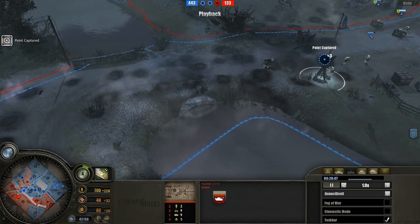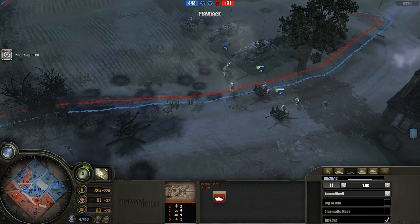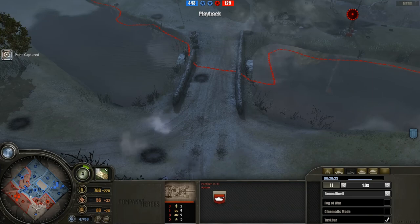We've had quite a lot of losses from the PE and quite a lot of losses from the Americans as well. I would say this game is still up for grabs. Obviously there's a heavy presence of anti-tank in the center to combat all these tanks, the Panthers and so on. But there are still 2 Panthers on the field - on the left-hand side and on the right-hand side. So I'd still say it's quite open to debate.